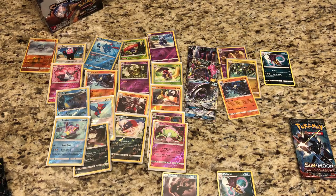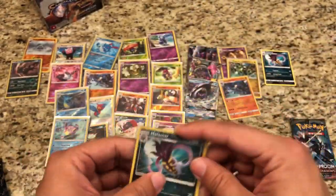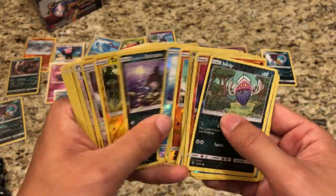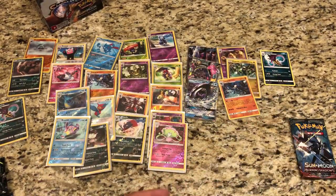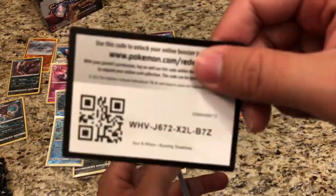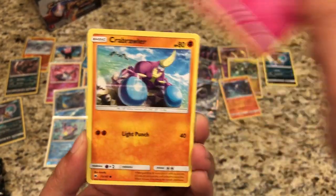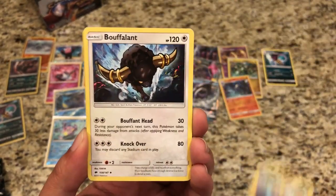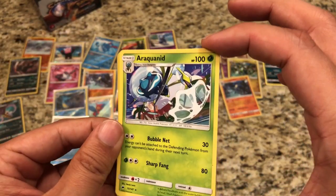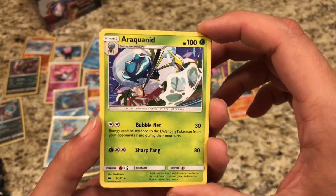We're not hitting GXs but we're definitely hitting the Rare Reverse Holos. Look at all of these — all from one side of the booster box. Amazing, can't complain, super happy. Last pack — can we get a little last pack magic, one more GX? Duskull, Inkay, Ralts, Crab Brawler, Sneasel, Lightning Energy, Electrike, Buffalant, Simipore. Reverse is a Wimpod, and our last card is a regular Rare Araquanid. Strange artwork — don't recognize it, but that's alright.